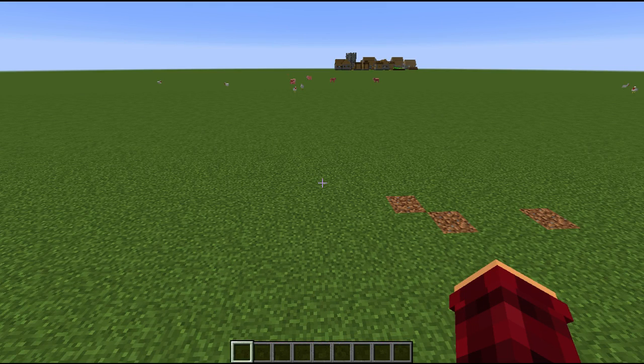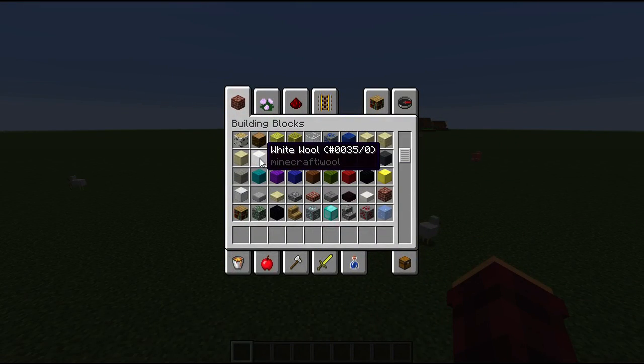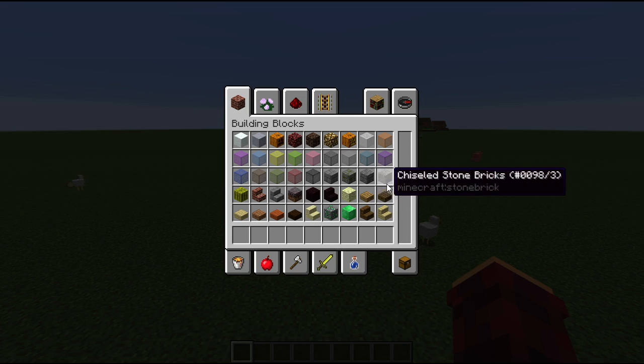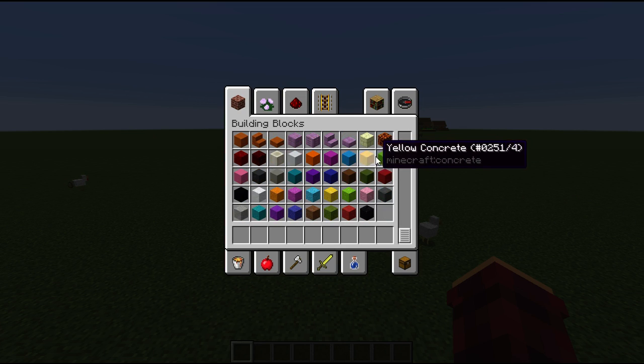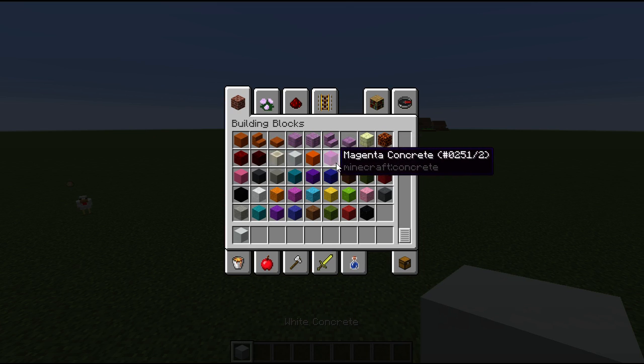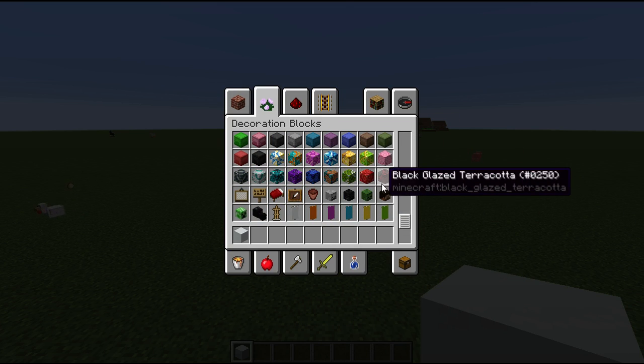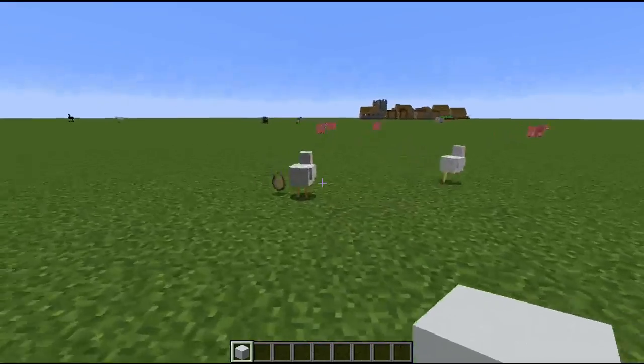It's where they added the new terracotta blocks and changed the texture of wool, which I'm really happy about because I'm a big builder and I use wool a ton and the old texture was a little bit rugged. This new one's a bit nicer. They've also added new blocks: the concrete blocks, the concrete powder blocks, and the terracotta blocks, which I think could be really useful in building.